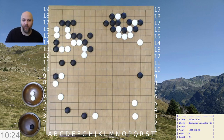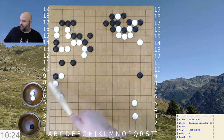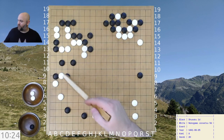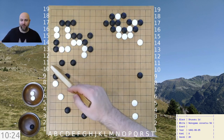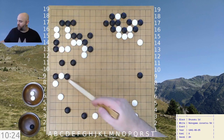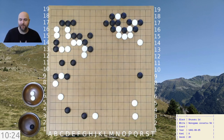This group can make one eye by playing here if necessary. Black is going to continue to develop strength for this group. Looking at the fights: this group is very stable and strong, but these stones are incredibly weak right now. This feels a little bit like a perversion of the proverb 'attach to strength' because these are weaker stones, yet we are attacking these stones which are also weak — and arguably even weaker than these, because these stones have a way out into the center.